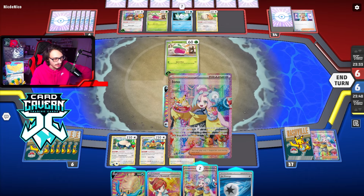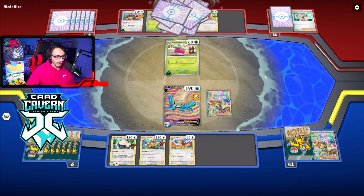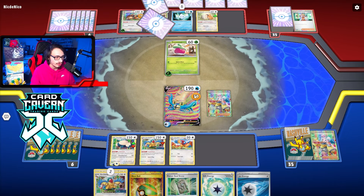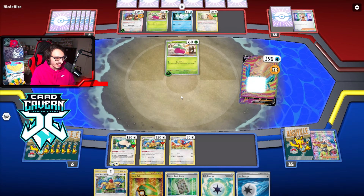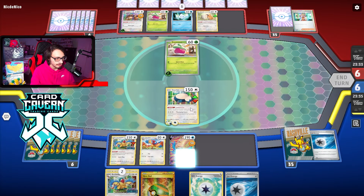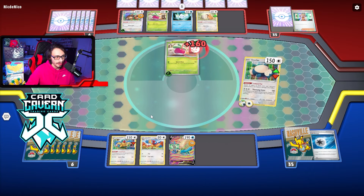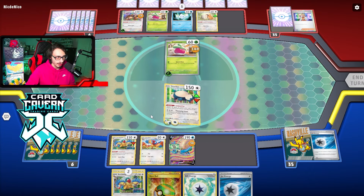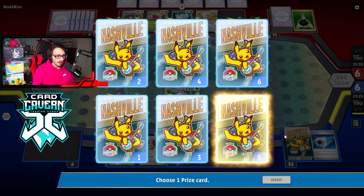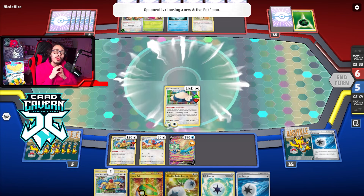Do I even want to Iono? Yeah, I guess — I want to get the other Archaeops. There's no reason not to Iono. I don't even know if I evolved the Archon yet, because we can use Archaeops to attack. Oh nice, Forest Seal Stone — good hand. We'll just swing. I mean, if they have a Lost Vacuum, so be it. Hopefully they don't. I think next turn I might just boss kill the Vanillite so they don't get Vanillax up.